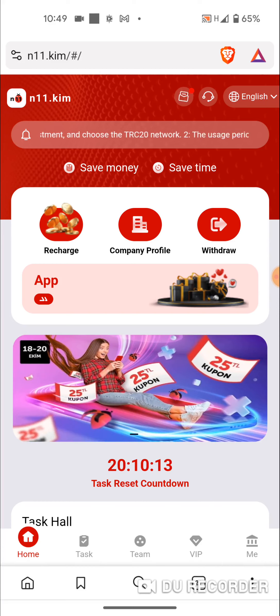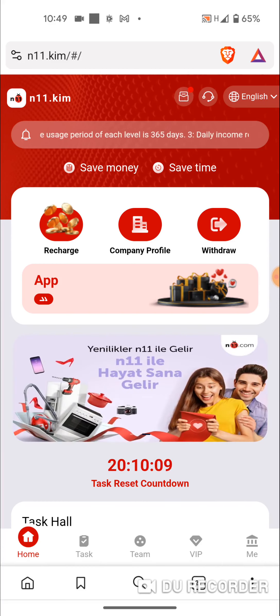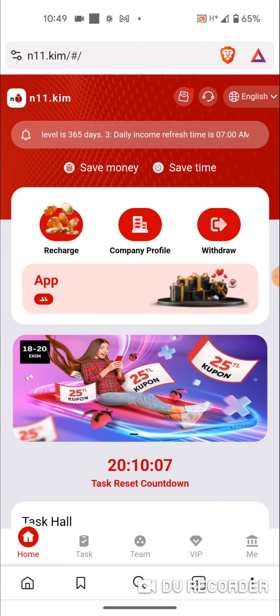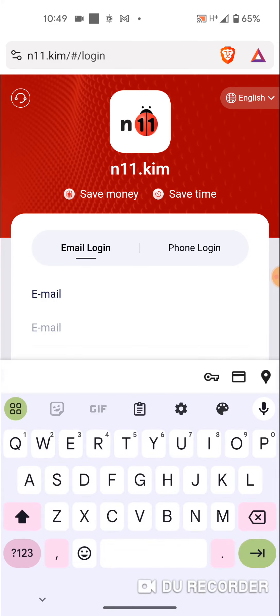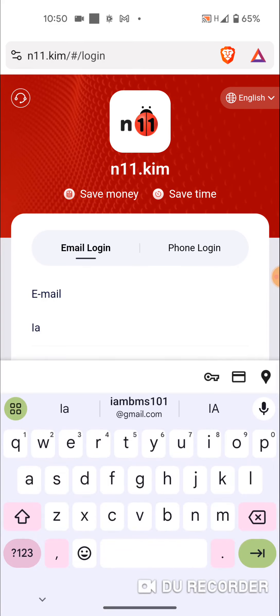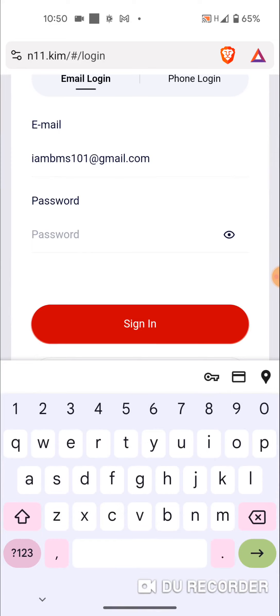The first thing I always like to do is enter my email, my security code, and password, then hit sign up. It asks me for the email, so I will enter my email — I am BMS — then I will enter my password.